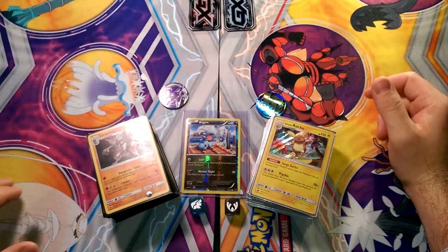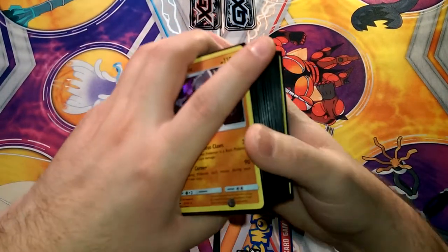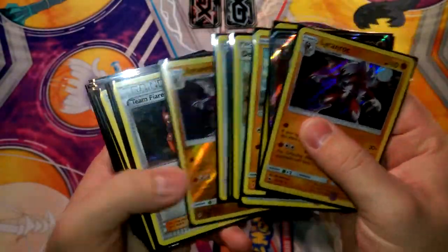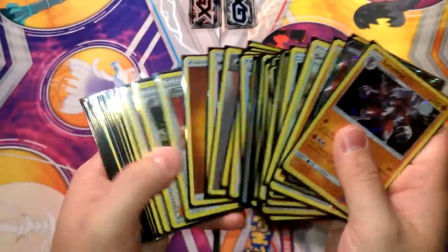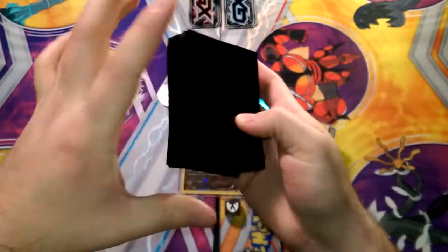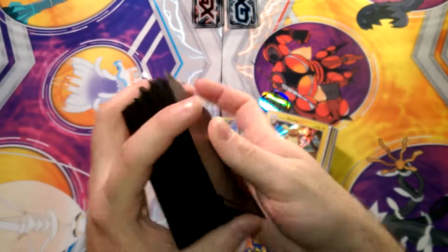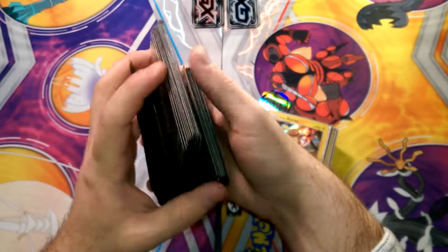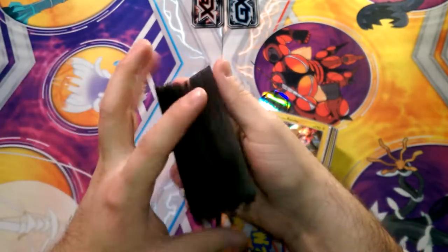Alola friends, Dapper Drabby here and welcome to the Lycanroc versus Alolan Raichu decklist and face-off. We're going to flip through them real fast so you can see what's in them. This is based off of a pretty popular list right now — Lycanroc Zoroark — but we still think Raichu has a chance even though it's facing weakness. It's an uphill battle for the Raichu deck, but I believe it still has a chance with the build I made.